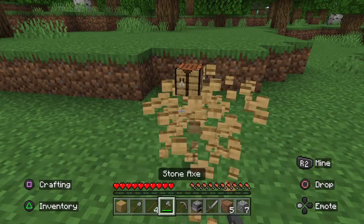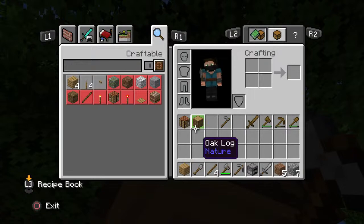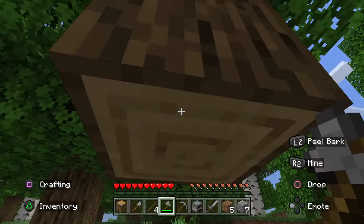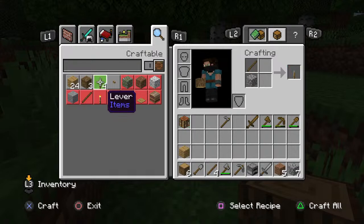Now we should start getting lots of wood because we have stone tools. We should get a lot more wood logs. We should start building a proper house — actually, I have a better idea: I should make a stone hut.